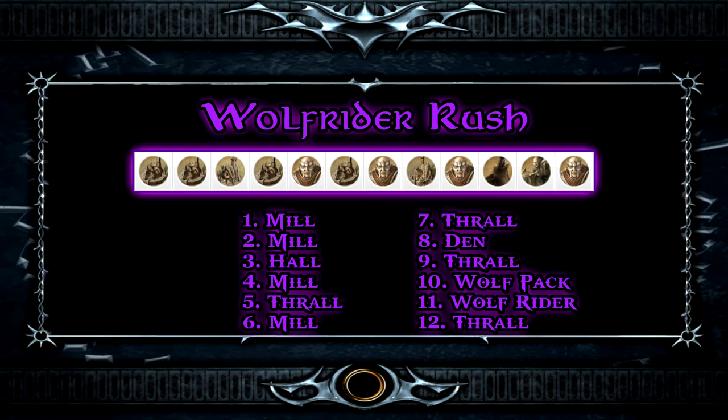Moving into our next build — the Wolf Rider Rush. You go into that Hall of the King's Men and right away go for that Troll and Wolf Den, giving you access to Wolf Riders for both defense and attack. You'll also have access to Dire Wolves which are good against spikes. It's a solid composition very early on — good against Men of the West, Elves, or Aizen, but can be used against anything.